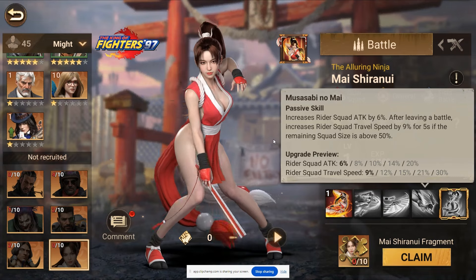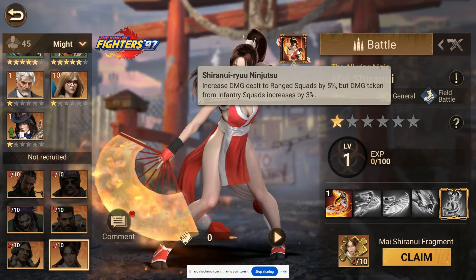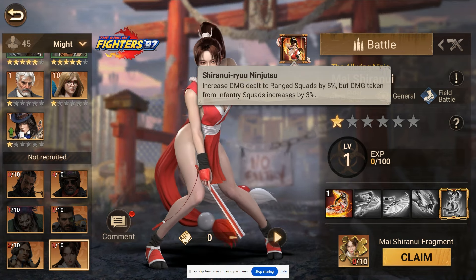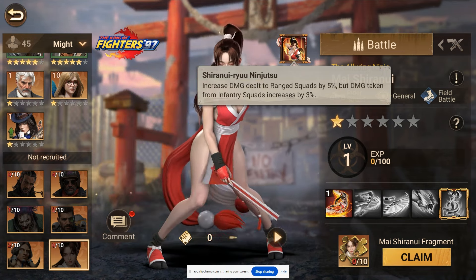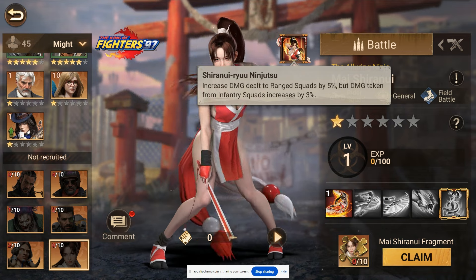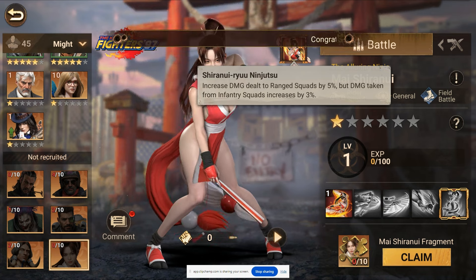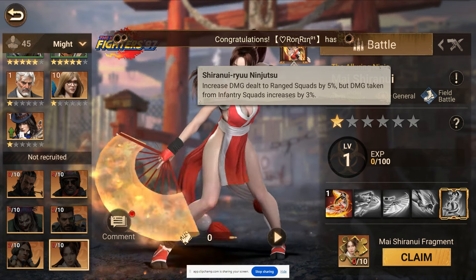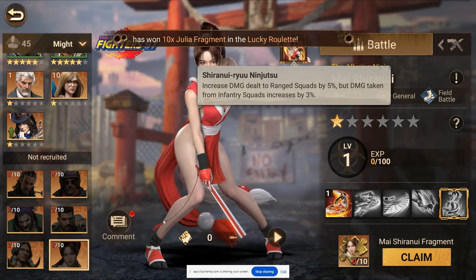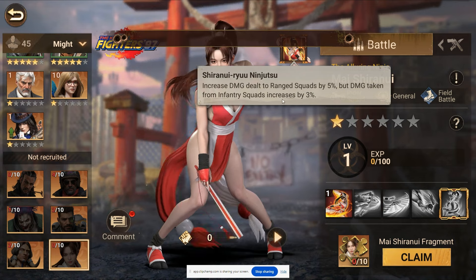Before I get into how she's going to be used - here we have Shiranui Ryu Ninjutsu: increases damage dealt to ranged squads by 5%, but damage taken from infantry squads increases by 3%. These aren't the greatest buffs but every little bit helps. Riders are designed to take down weaker ranged units in the first place - catch up to them, kill them, and move on. Infantry are too slow to really catch them if they don't want to be caught, so she can definitely get away from enemies quickly, especially the infantry that can hurt her more.